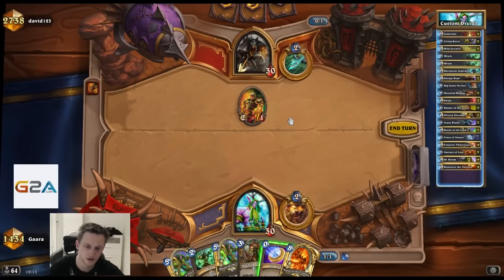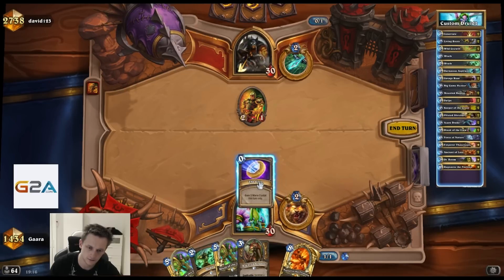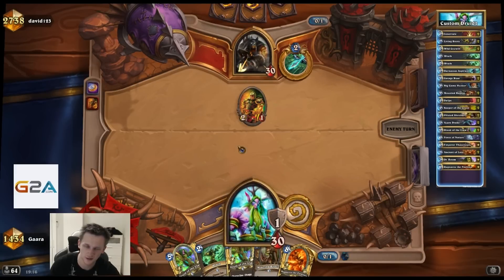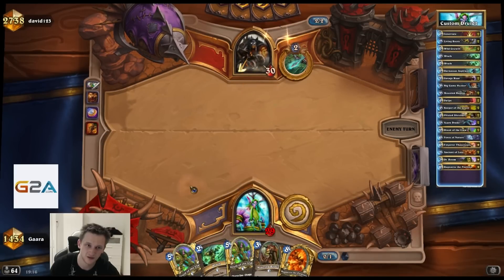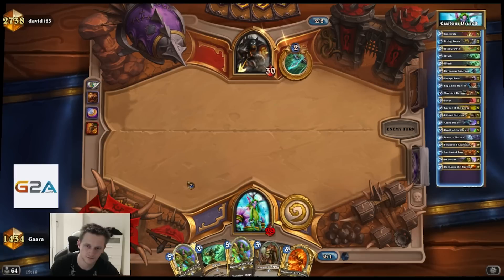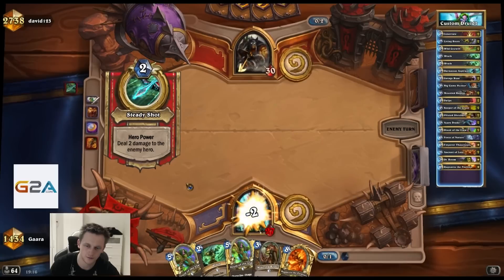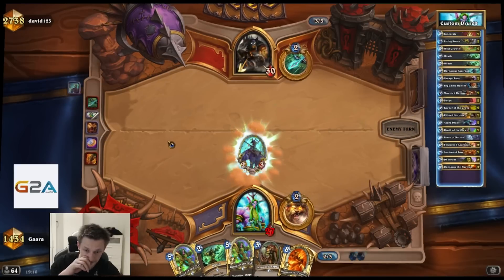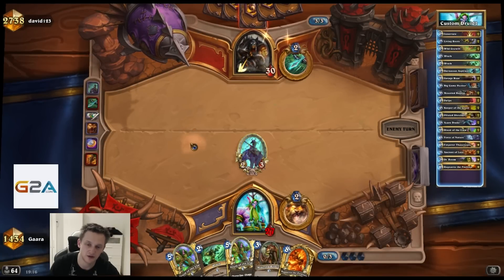If I had Living Roots here, you could just do that. I don't like so much to use the coin, but we have kinda like turn 2 and turn 3. Just to reduce the damage. It's actually very unlikely with this deck to not draw ramp. I played a lot of practice matches and had any type of ramp in every single game.